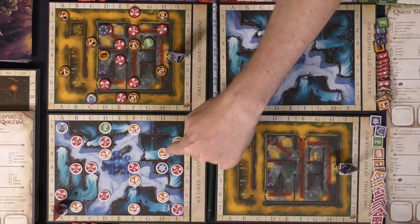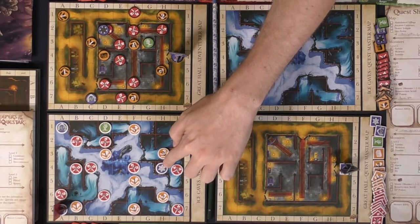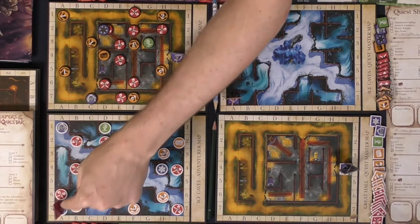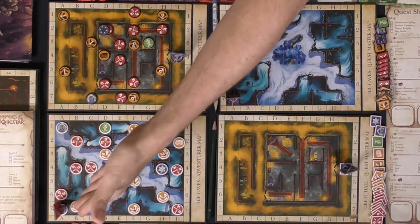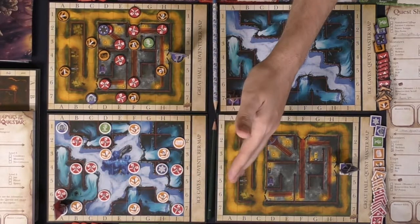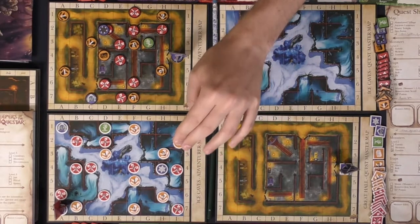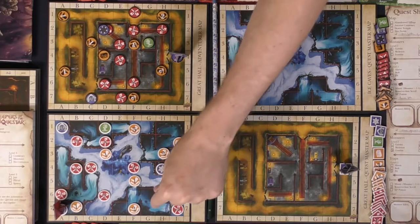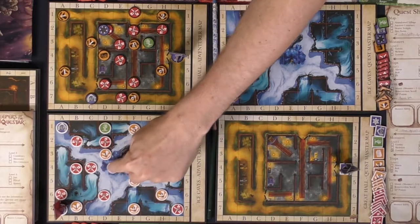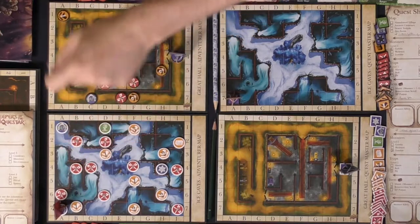There are battle tokens that are red, trap tokens that are orange, a treasure token, an objective token, a wellspring, and an in and an out location — which is where your enemies start and where they need to exit. You place all of those tokens on the board anywhere you want. The only rule is you can't have two of the same type of trap or monster at the same level next to each other unless there's a border wall separating them.